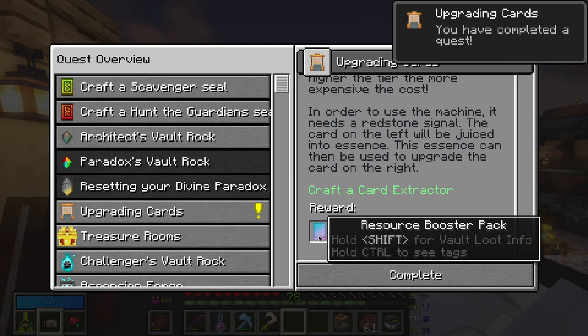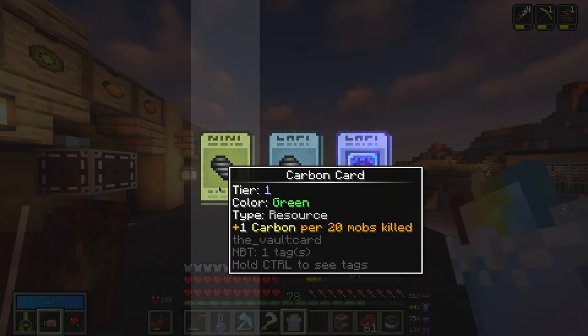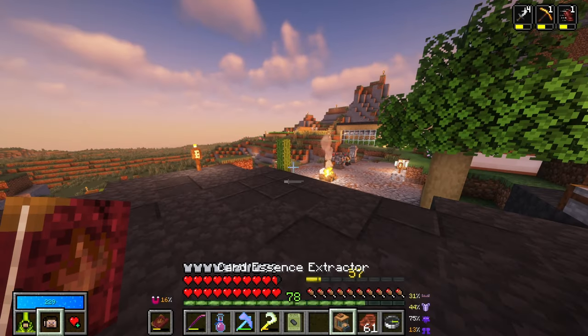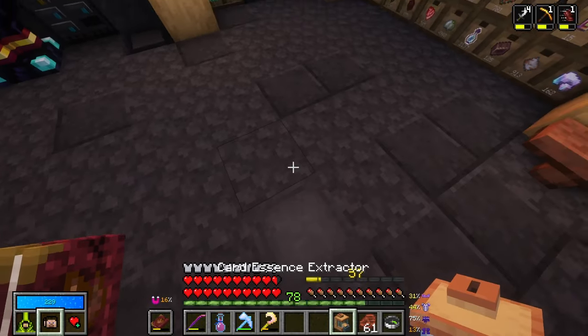This actually gives us, in return, a resource bruiser card - we like that. Plus one carbon per 20 mobs killed. So if I on average kill 300 mobs, that's 15 carbon, you know. I'm definitely going to take that. Boom - and we have the card essence extractor. We're going to place this here. I don't feel like that does it justice but okay - this looks fancy and we're not going to be able to use this for some time.